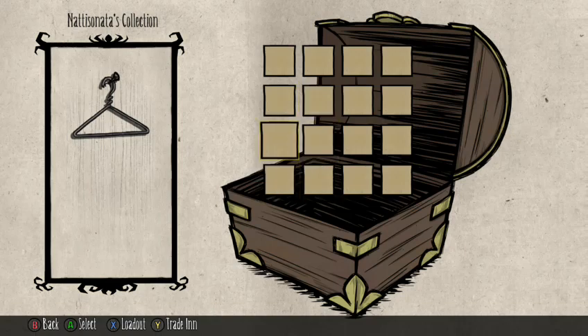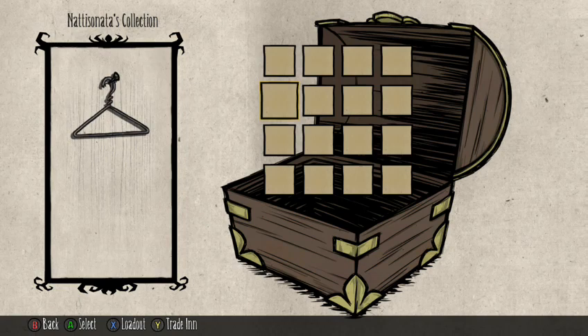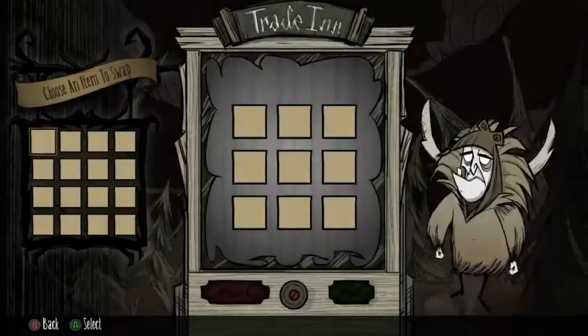You'll know you have a prize when a little present icon appears in the upper-left corner of your screen during gameplay, maybe with a cute notification sound. You have to open it not only at your base but next to a science machine of some sort — the Science Machine or the Alchemy Machine. I'll have to check if the magical machines work as well.